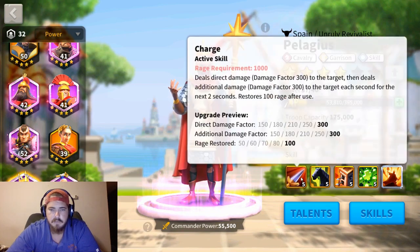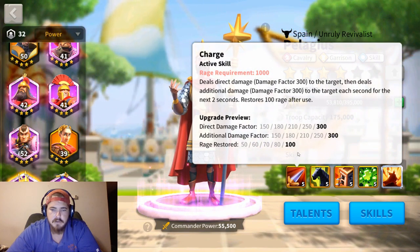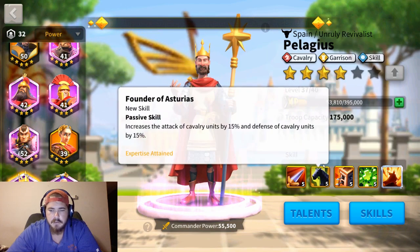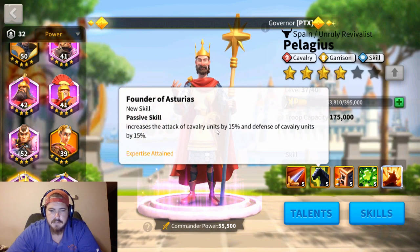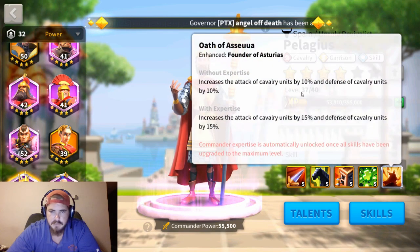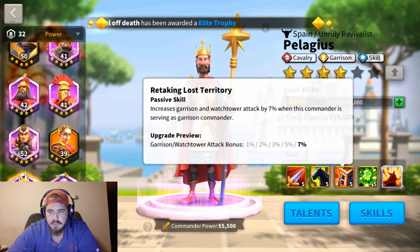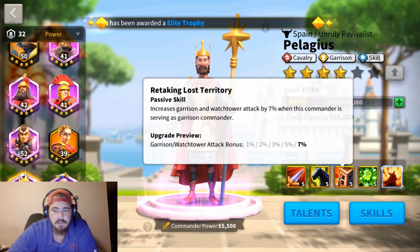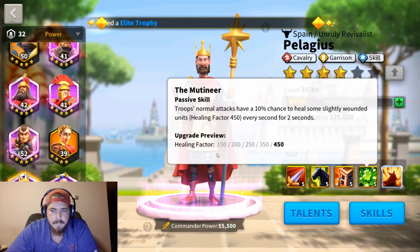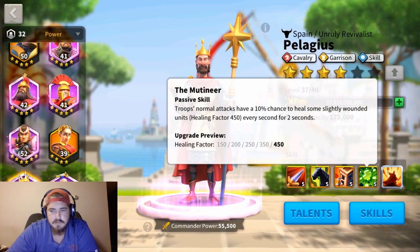Pelagius is obviously a cavalry commander. His first skill has a direct damage factor of 300, additional damage factor of 300, and restores 100 rage. His expertise increases attack and defense of all cavalry by 15% — starting at 10% — and garrison watchtower attack by 7%. I don't use him as a garrison commander and I don't think you should. He has a healing factor of 450 with a 10% chance to heal slightly wounded units every two seconds.